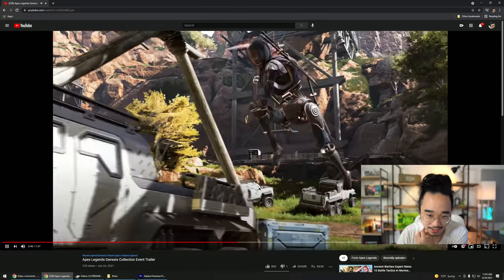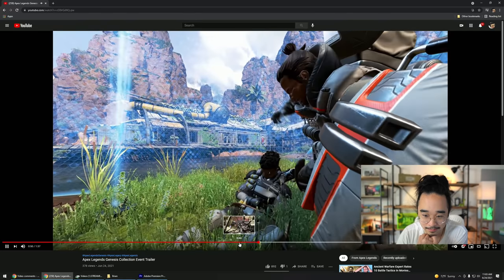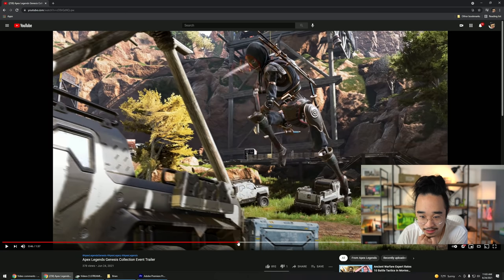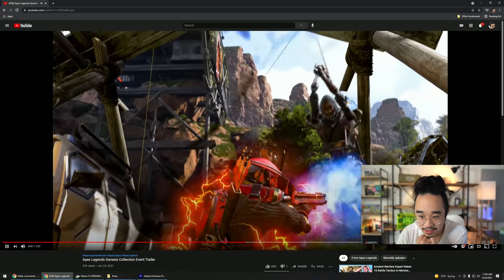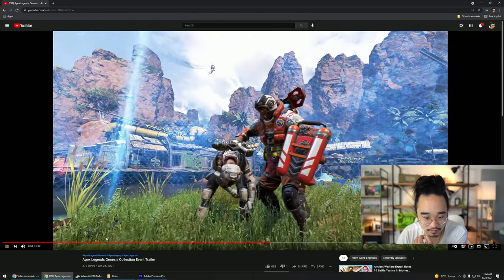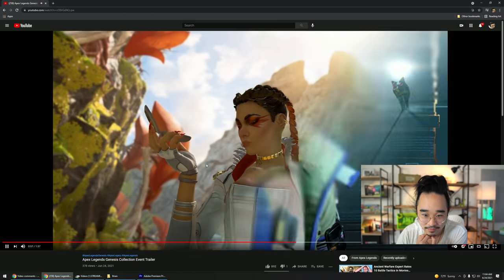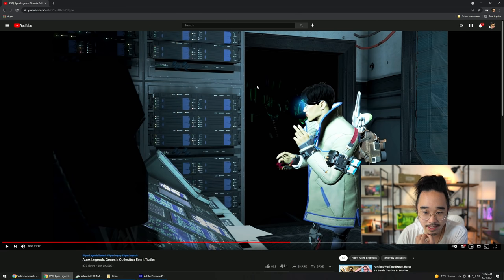That Revenant skin looks amazing — the katana Revenant. Look at this, he has three swords. What in god's name are you gonna do with three swords? Every weeb is gonna love it — myself included. It might even be four swords. I'm most excited about the Revenant stuff. This location is gonna be in Kings Canyon — I feel like this wasn't season zero Kings Canyon.